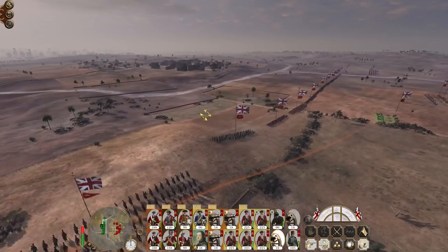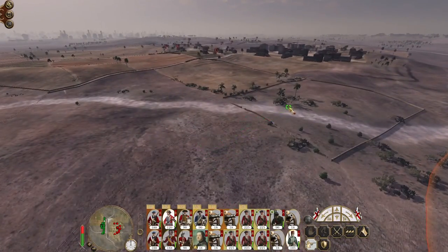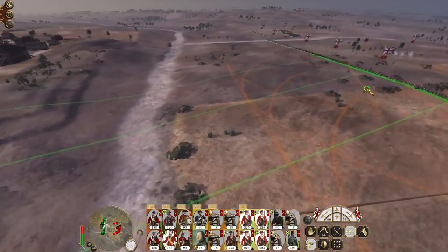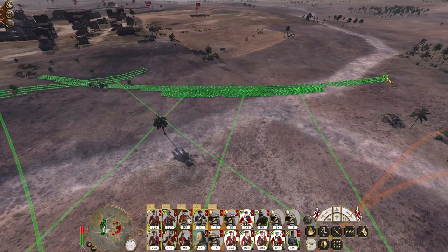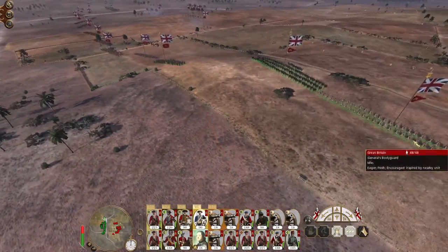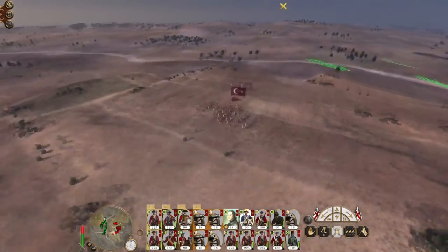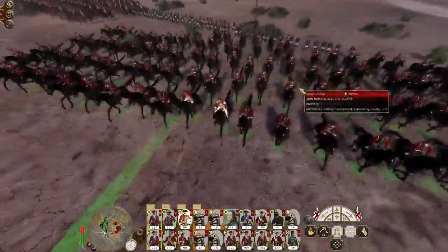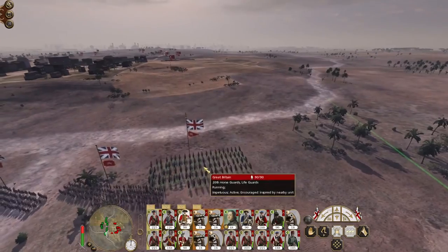They deployed right at the back, so we're going to get mortared on the way in. They still have two units. Let's run my lifeguards in, because they can knock out the cannon on their mats pretty effectively, being heavy cavalry. The main force can continue to just march.